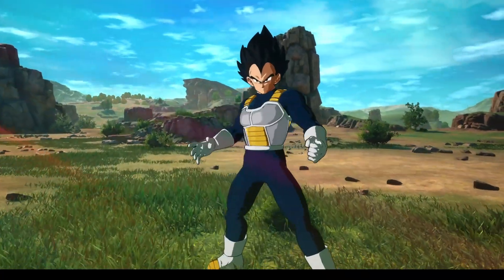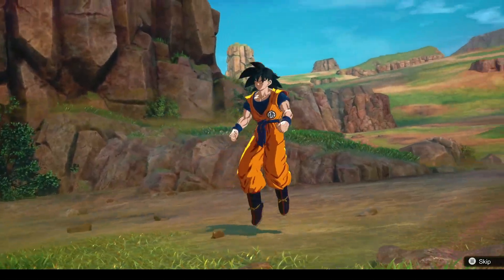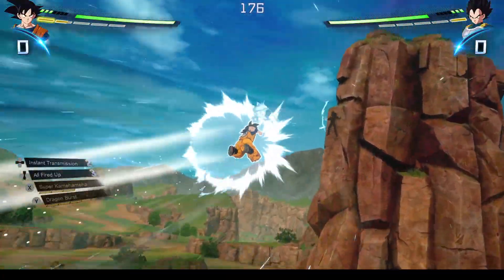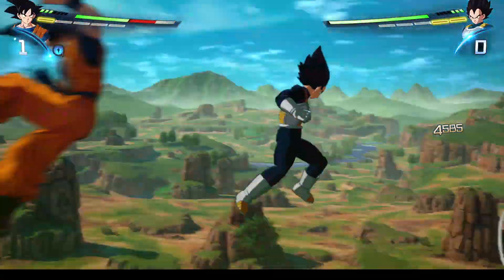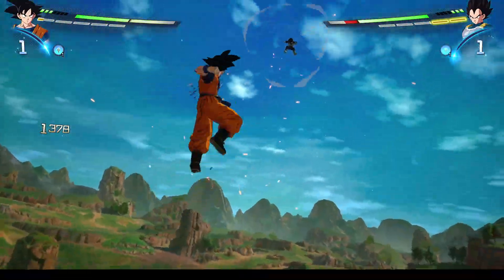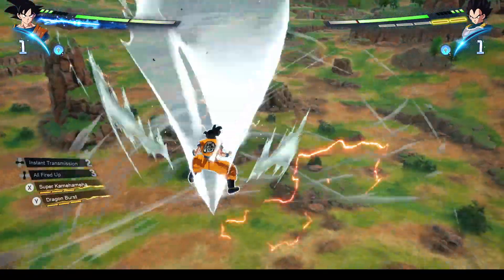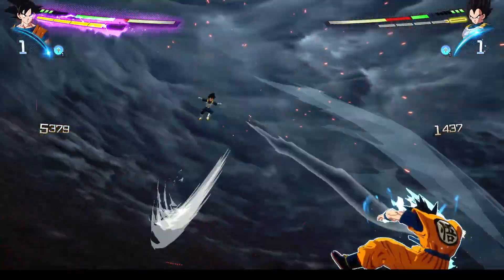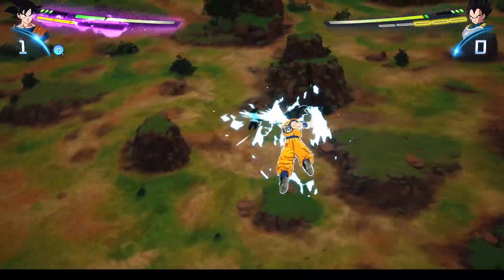In Sparking Zero, it's easier to do dragon dash and Z-assist, as well as a Z-dash, in Xenoverse 2 than it is here in Tenkaichi. Here you have to do a separate follow-up input, and everything requires ki, so you really have to manage your ki this time around. I think ki management is a little bit harder to do in Sparking Zero than it was in previous Tenkaichi games.